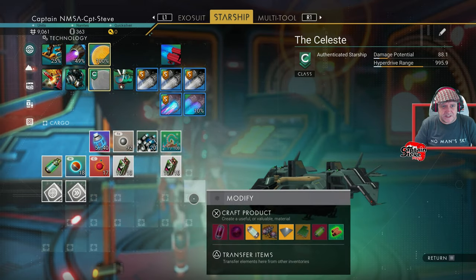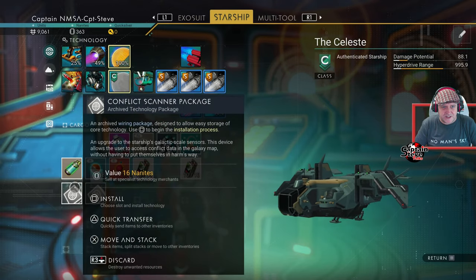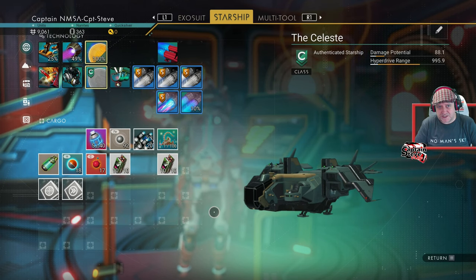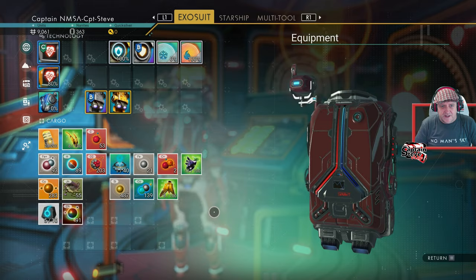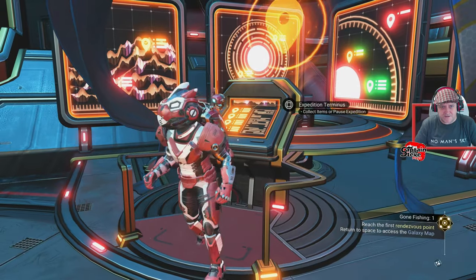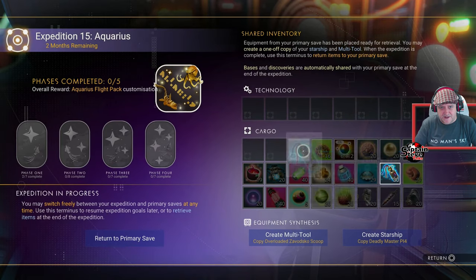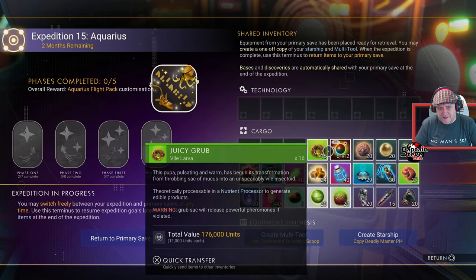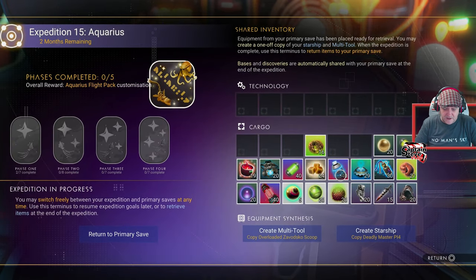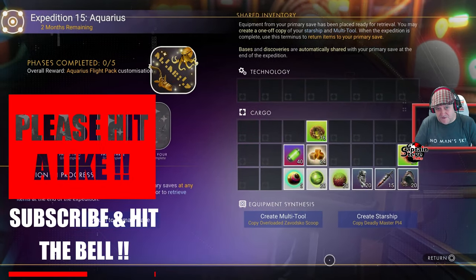We could do with more ship slots. I've got two scanners installed. Hopefully we get some ship slottage upgrades at some point. Grabbing the remaining stuff from the console - chromatic metal and baits. Taking the hypnotic eyes and rancid flesh just in case they work as fishing bait.